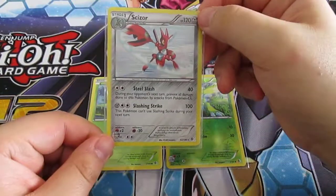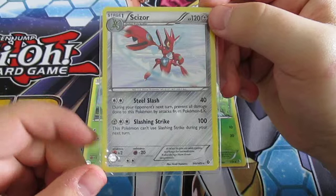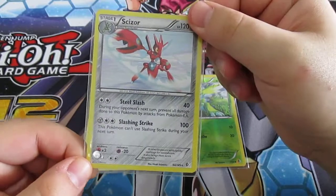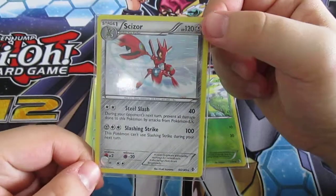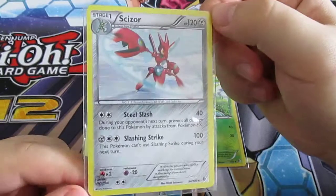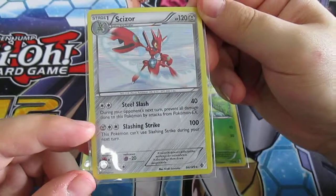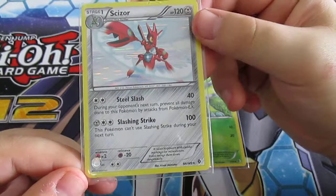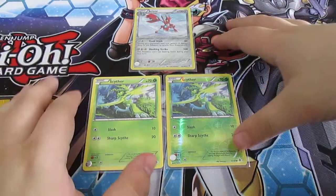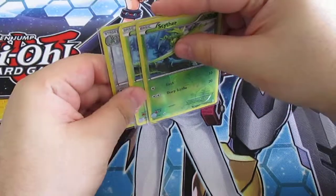A Scizor — for 2 energy it does Steel Slash 40, and during your opponent's next turn prevents all damage done to this Pokémon by attacks from Pokémon EX. That's the only reason I have him in my deck — because people run EX and I run countermeasures for EXs. I don't like EX that much, I think it's a little bit silly. Then it has Slashing Strike for 100, though this Pokémon can't use Slashing Strike during your next turn. It's a really good card. I only run a line of three.